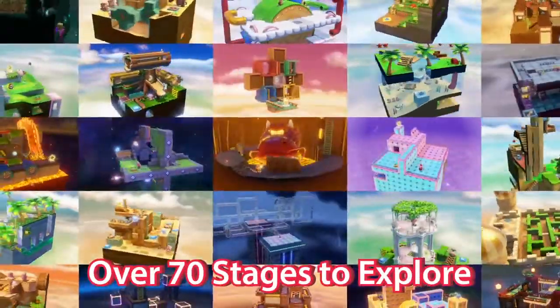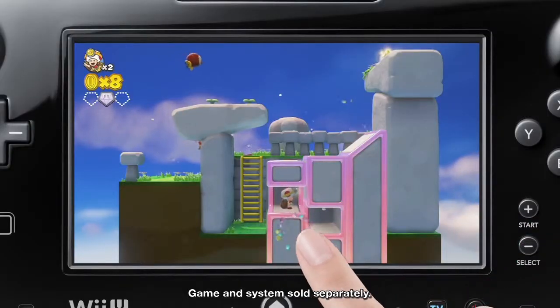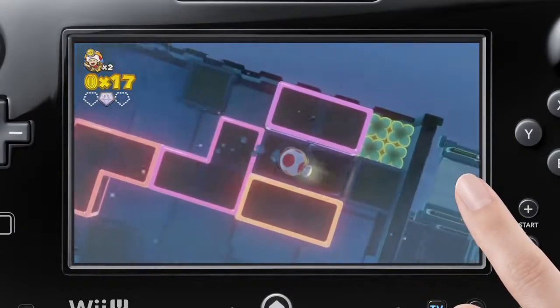There are more than 70 stages for you and the Captain to explore. Use the Wii U gamepad to interact with the courses and switch up the terrain in order to puzzle your way to the goal.